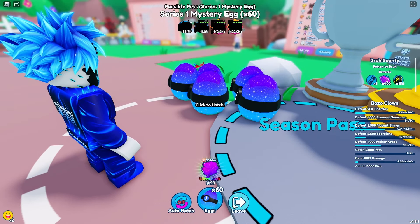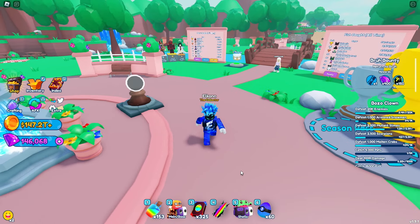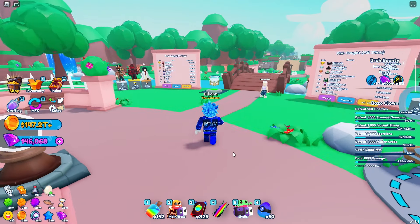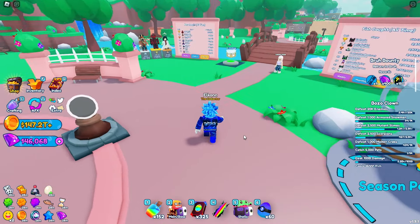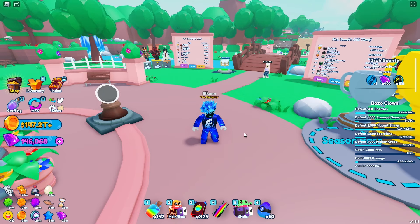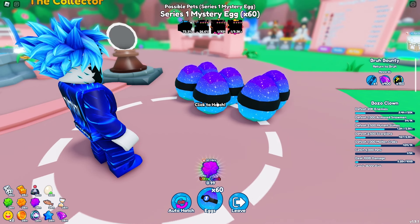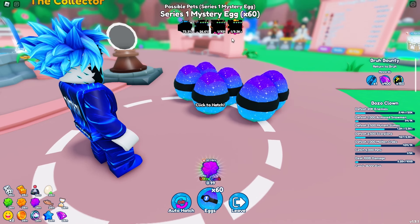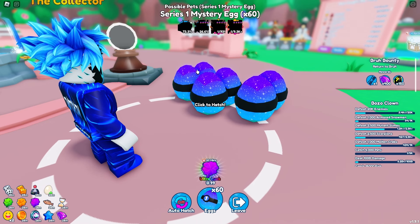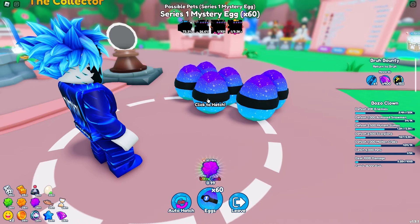You can actually hatch these six at a time — I thought you could only do one at a time! Using boosts does change the odds of these eggs since they're like normal eggs, so definitely make sure to use your boost. The new secret odds are one in 931, and one in 9,300 with ultra lucky boost, super lucky boost, and the normal lucky boost.